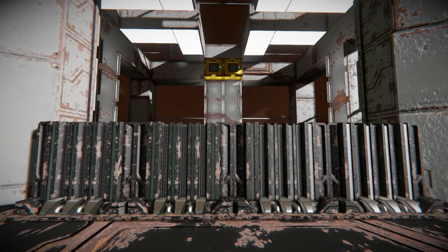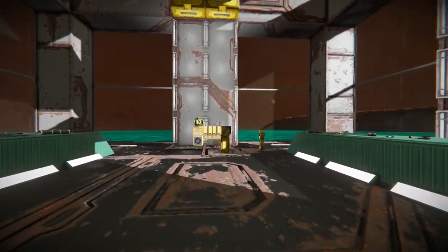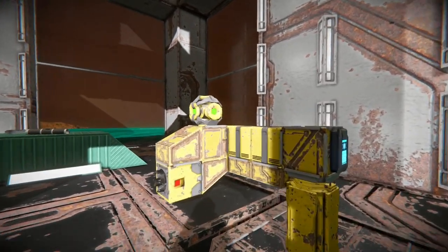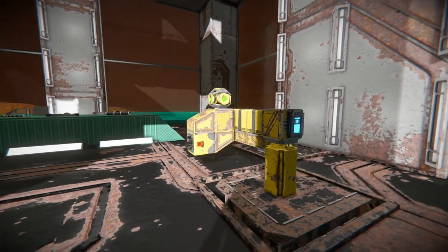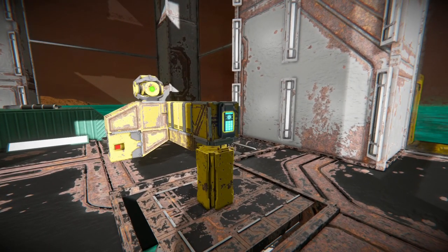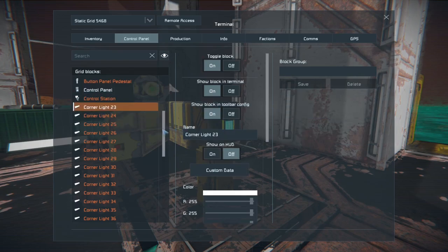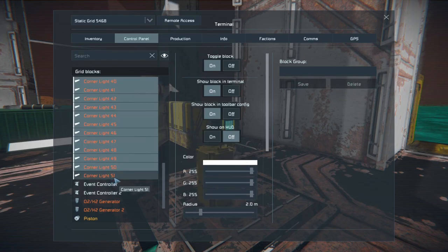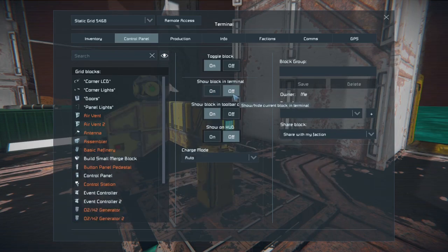I did adjust these doors earlier, so hopefully they don't give us any funny business this time. Over here is my standard movable building platform — I've already put a projector on top of it. There's a lot of stuff on this list; let me clear this out for you real quick. We don't need to display all the corner lights — they'll just become a distraction and make it harder to find anything. Maybe get rid of these batteries too; we don't need to monitor those the entire time.